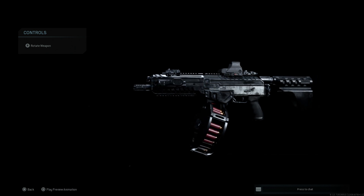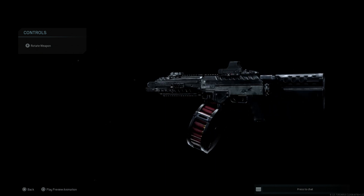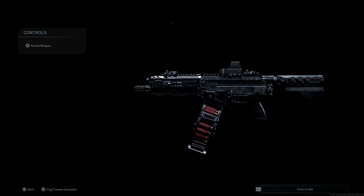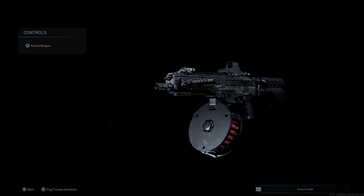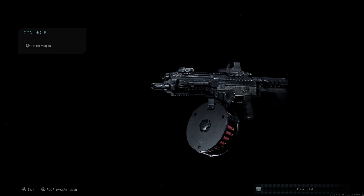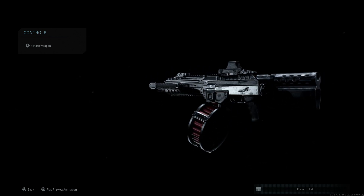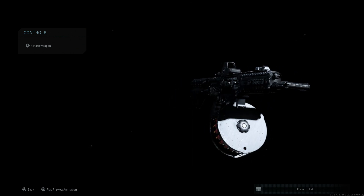We have Picatinny rails on the bottom, the side-mounted Merc 4 grip, and Picatinny rails on the right side of the weapon. We have the pistol stabilizing brace — or arm brace — which is a foldable brace. In real life, you could fold this to the left and collapse it to make it an even shorter variant. It also has an adjustable gas block in real life. You can see right above the muzzle where we have the compensator attached — with the SBV, you typically want your gas block tuned all the way up.